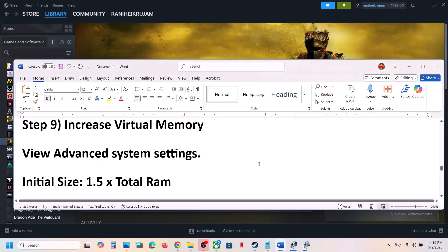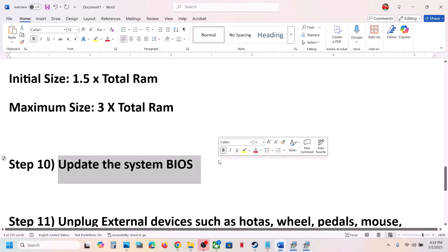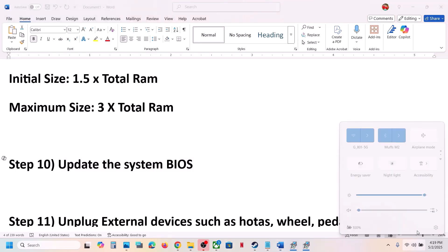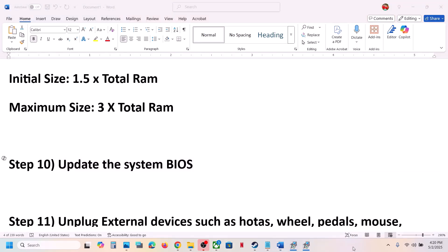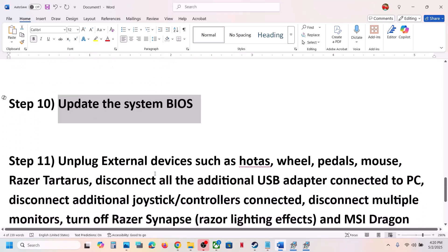The next step is to update the BIOS. Go to your system manufacturer's website, select your model number, and update the BIOS. For laptops, make sure the battery is above 10% and the AC adapter is connected during the BIOS update. Your system will restart — do not unplug the power cable during the update. After the BIOS update, log in and launch the game.